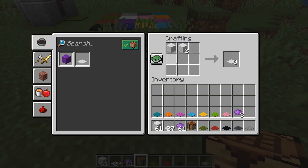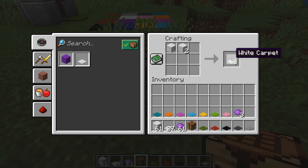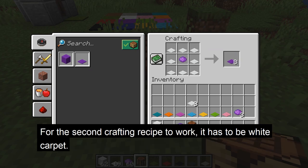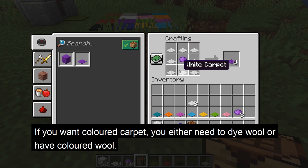There are 2 different crafting recipes for the carpet. The first is 2 pieces of wool crafted into 3 pieces of carpet. The second is 8 white carpet and a dye of your choice crafted into 8 of that colored carpet. This second recipe only works if part of the crafting recipe is white carpets.